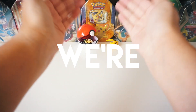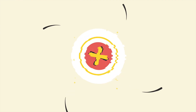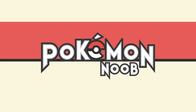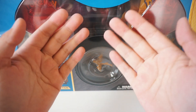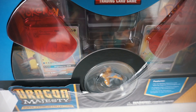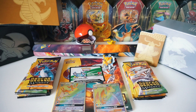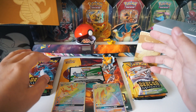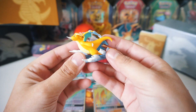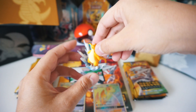Hey noobs! It's Sunday Fun Day and today we're finally unboxing the Dragon Majesty Super Premium Collection box. This box is so big it doesn't even fit in the frame, but without further ado, let's crack it open. So we get a bunch of epic stuff in this box. Right off the bat you get this amazing Dragonite figure here. We'll go ahead and put that right next to Pikachu back here.